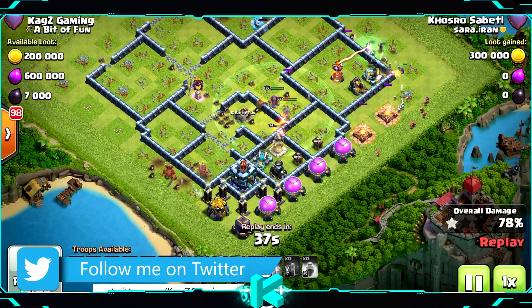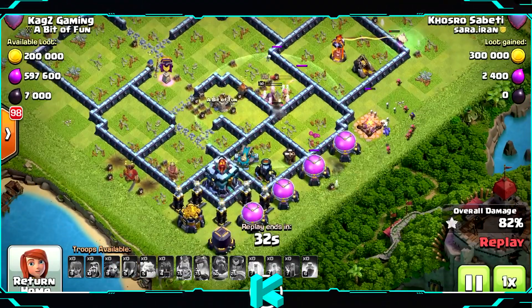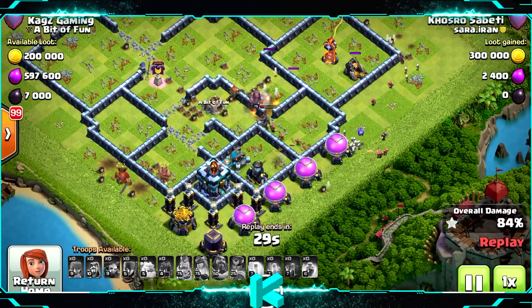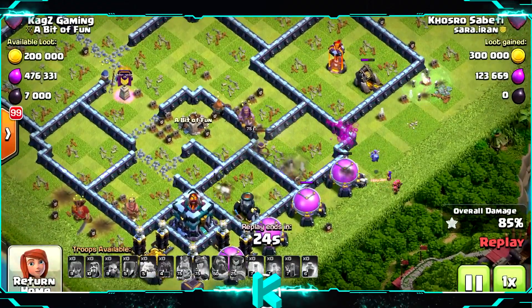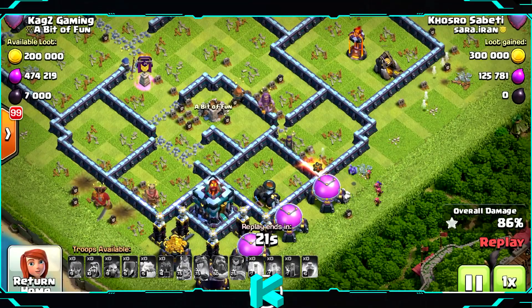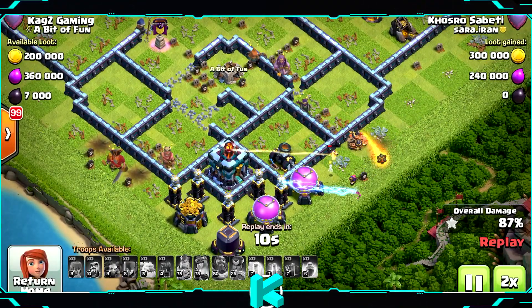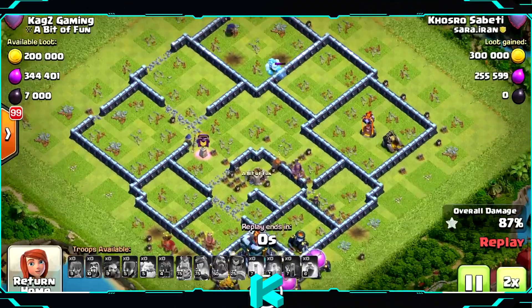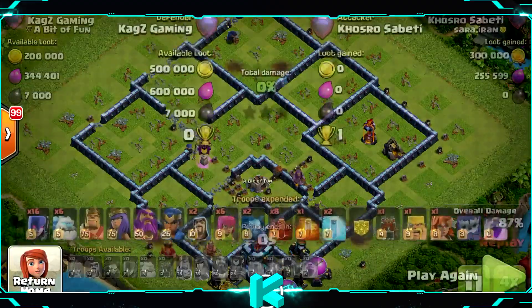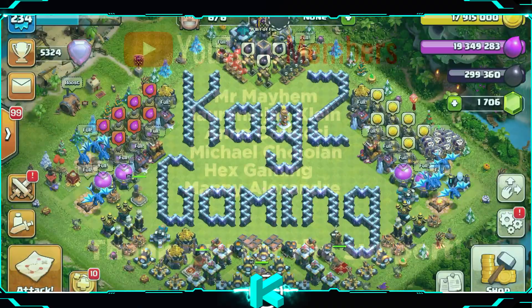Now trying to get over the wall — no way to two-star this base. It's going to be a fail. He cleared most of the base but couldn't finish it. The town hall with the multi-inferno on top just clears them all out — only wizards, minions, and archers left. 87% one star — a big fail, and a very good base.